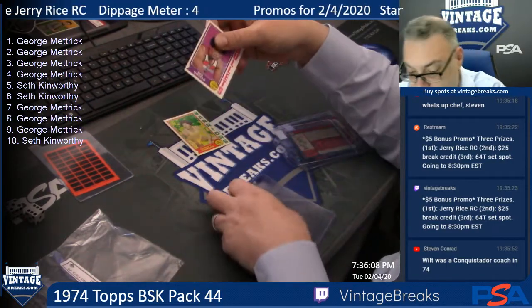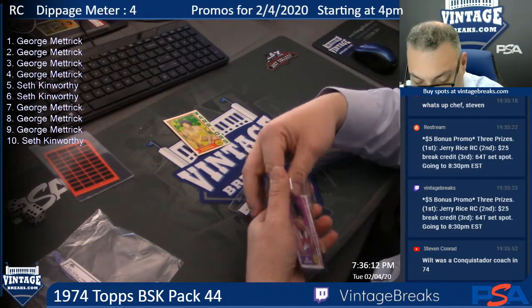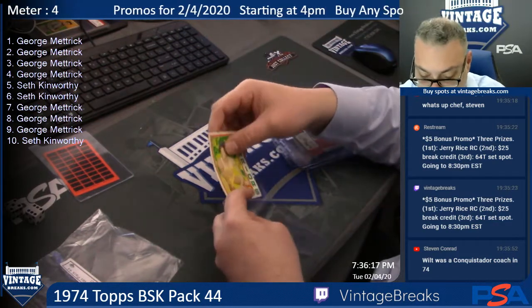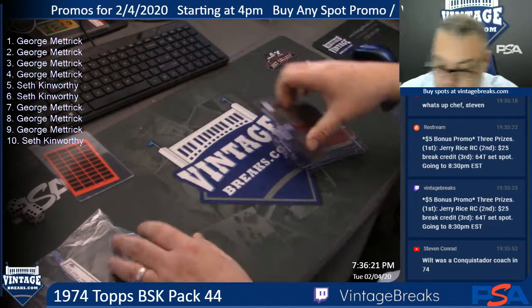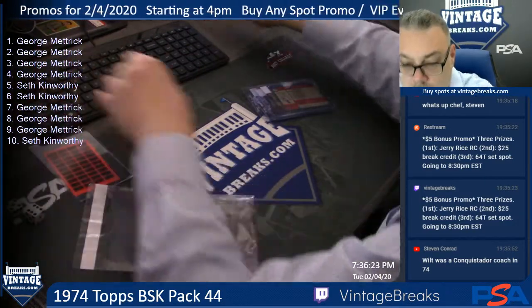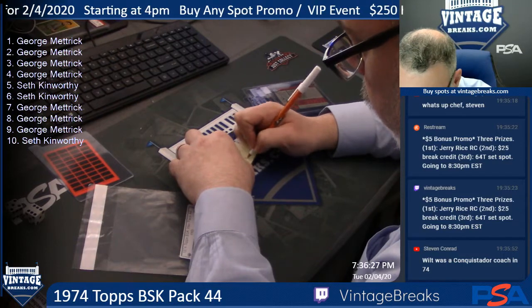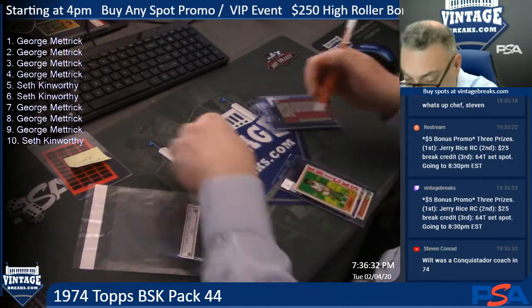Wes Unseld — we'll have Leighton take a look at these. Wes Unseld, shade off centered, spot nine. And then George Johnson, last card in the pack for Seth and George. Of course you get the scratcher. We're going to take a look at that Earl — that's a deadnut centered card.